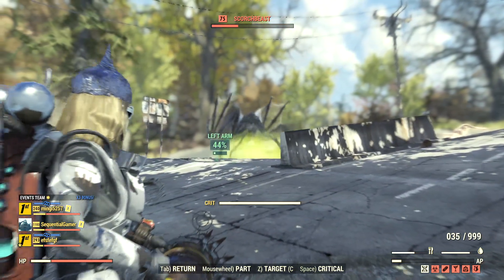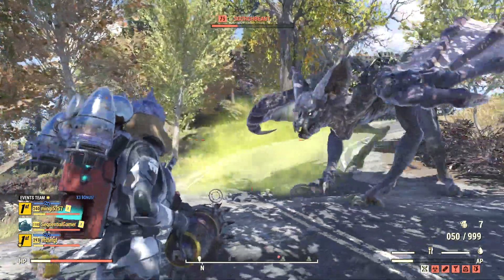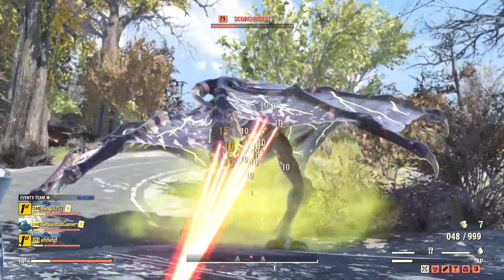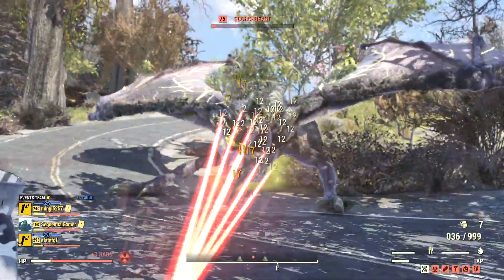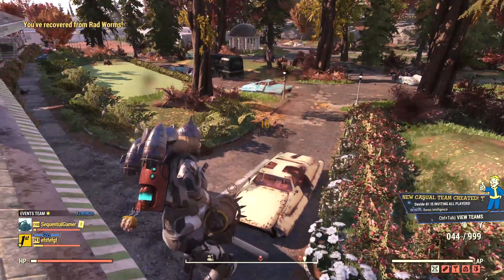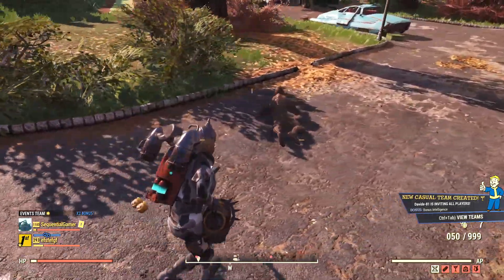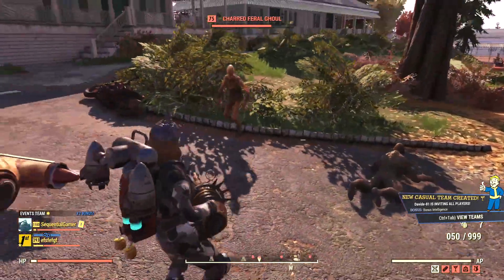One way to get around this is to use VATS. VATS shots make all pellets hit or miss together, so pellet spread is not a problem, and the VATS critical makes up for the armour penetration issues. The Pepper Shaker is decently costly in VATS and fires too fast for every shot to be a VATS shot, but it's a great option when you really need to focus your damage.